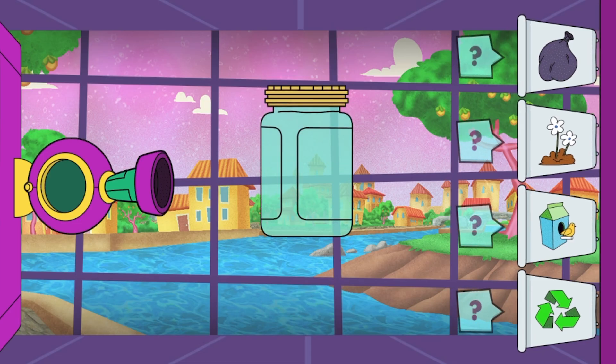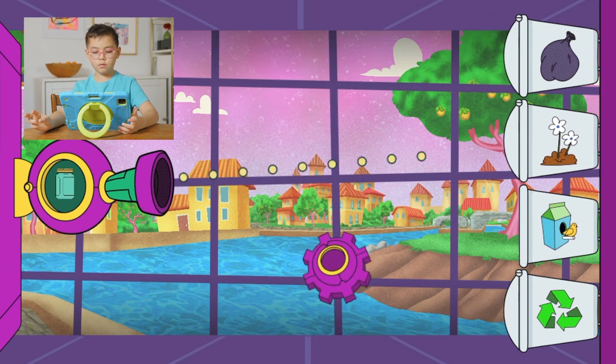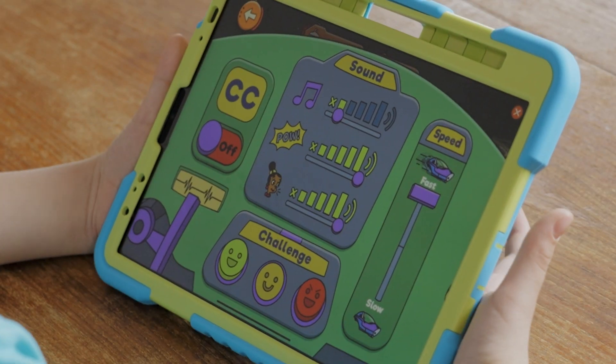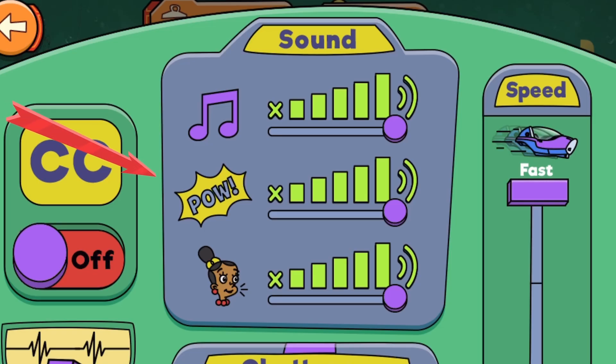What bin should we put the glass jars in? The glass jar thing can go in reuse. One good wash and that thing's good to go. Great job! So I'm going to adjust the settings. There are different options. This is the sound — use the switch to turn the sound effects on or off.